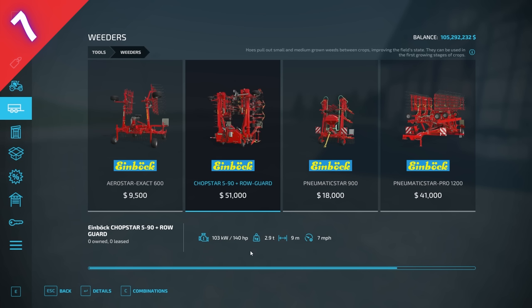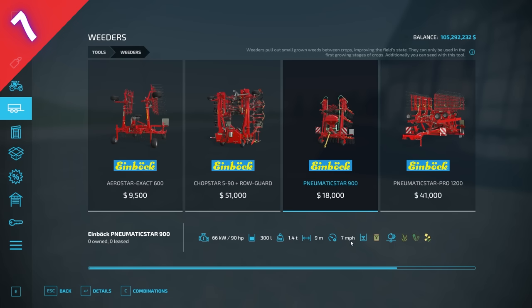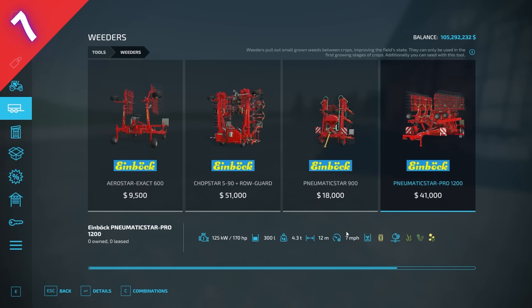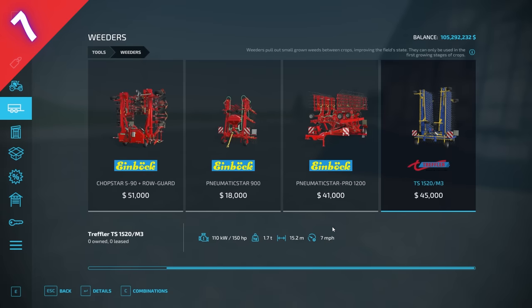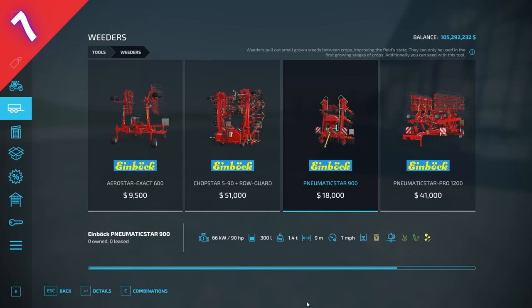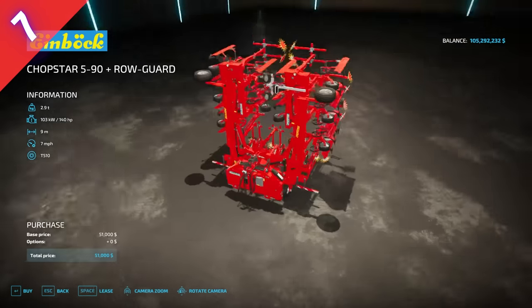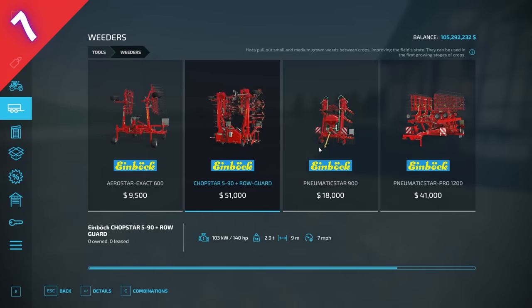Number seven is the Einbach Chopstar 590 Plus Rogard. In game this is honestly one of the most shocking picks — you'll probably agree with me on this one. You can get comparable mowers at 9,500 for 6 meters, or step up through 9 meters, 12 meters, and 15.2 meters — each a bit more expensive — all running at 7 miles an hour. The Chopstar costs more than all of them combined, requires 50% more horsepower, weighs double, and actually does less — it can't plant grass, oil seed, or canola like the others can. It costs over double for a worse result, so it's probably my least favorite piece of equipment in the game.